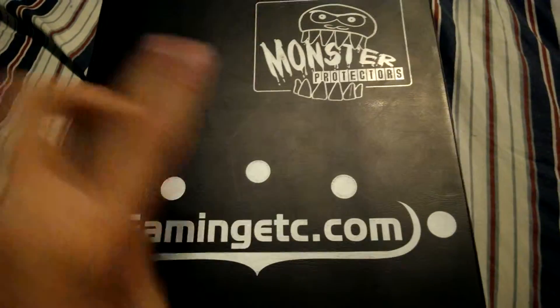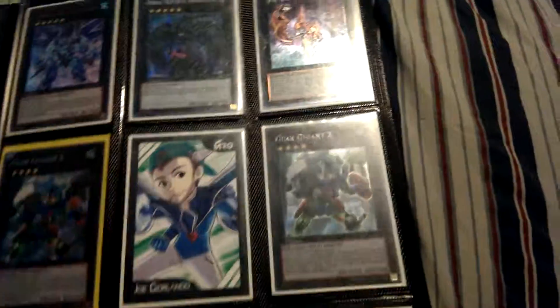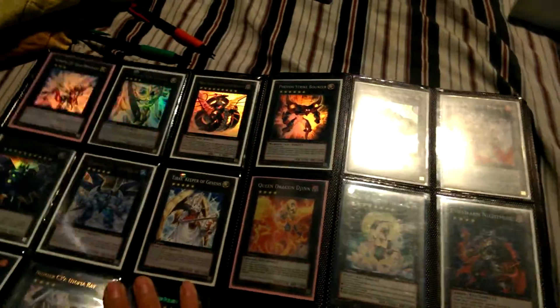So yeah, if you guys want anything, just PM me. This is Ultimate Yu-Gi-Oh! Agent signing off, peace. One more thing — I'm looking for more cards that are more tradable and sellable, such as Armades, Gear Gigants, Adriuses, Secret Turuses, Master Blades, Big Eyes, Gaia Thunder, stuff like that. Thanks for watching guys, and peace out.